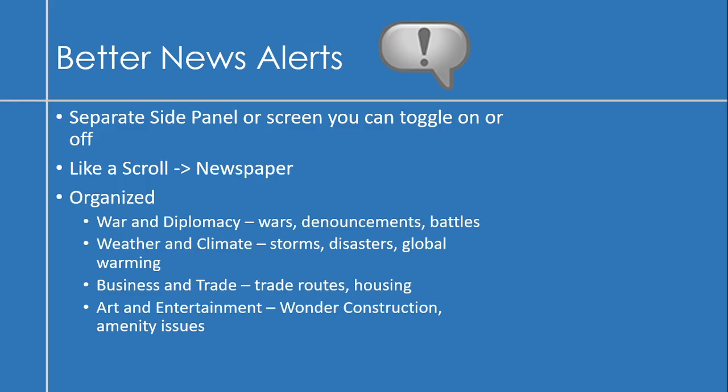The sections would cover the normal stuff like wars, announcements, and battles. There'd be a section for weather and climate — all the storms and disasters. Business and trade covering trade routes and housing, and art and entertainment about wonders being constructed or amenity issues.